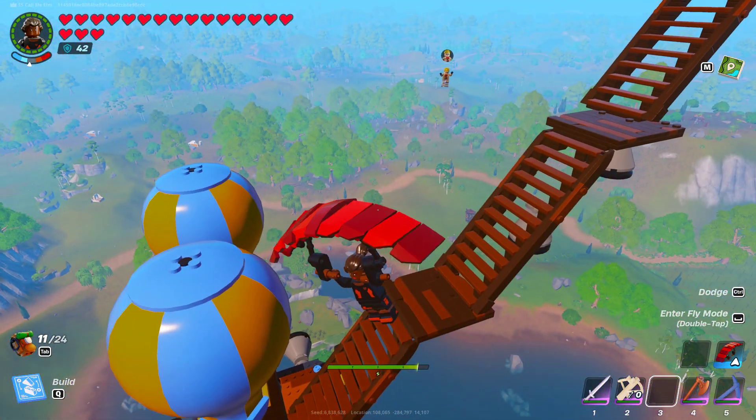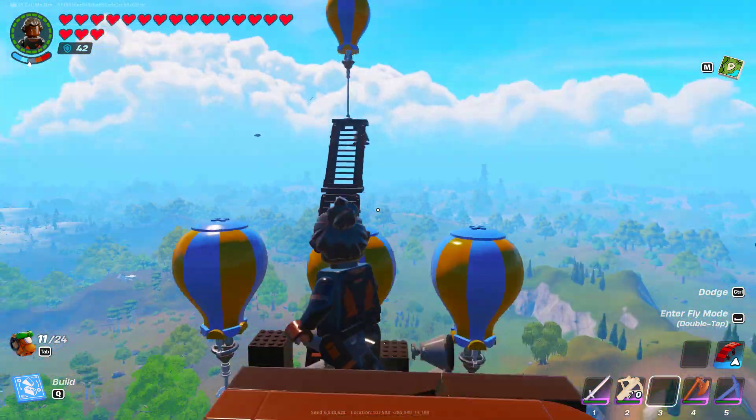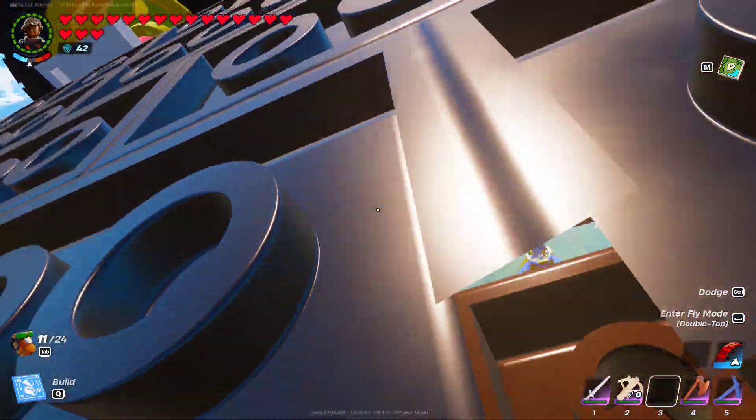I know why it does backflips. One side doesn't have as many thrusters, so we just take away a thruster. Why isn't it still doing backflips?